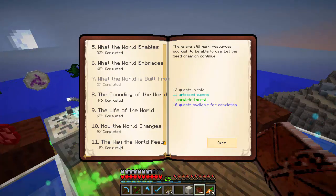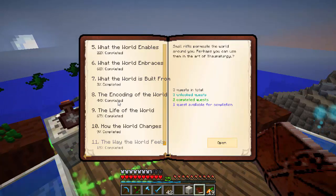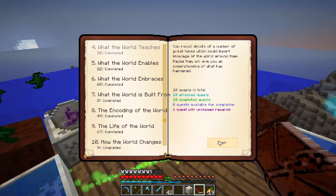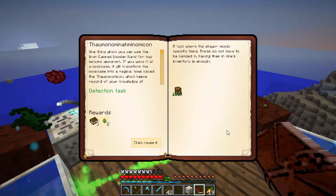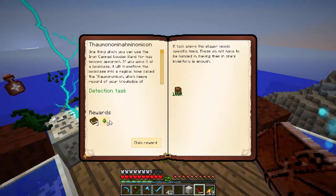The next thing that opens up on this quest book would be Creative Thaumonomicon — unless that's in 'What the World Teaches.' It must have opened up after I did the wand and didn't realize it.